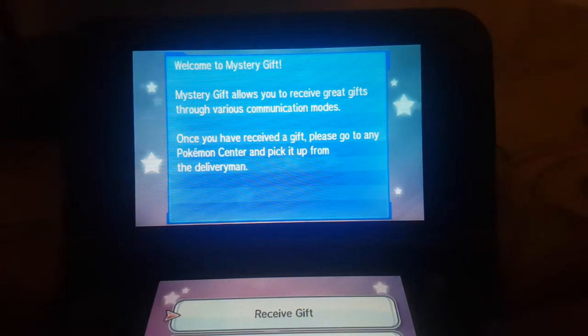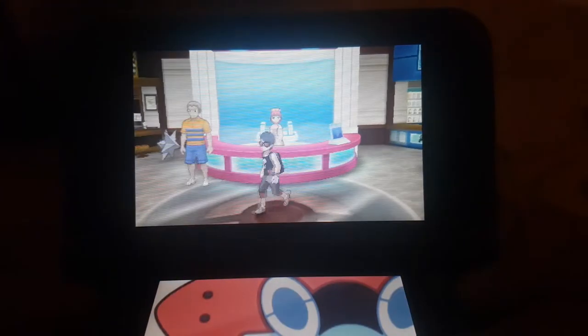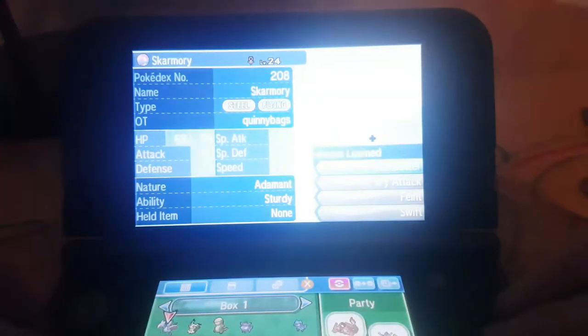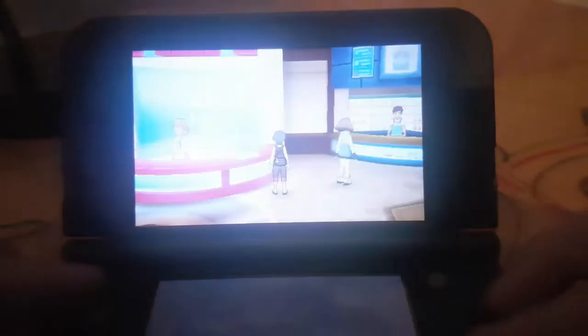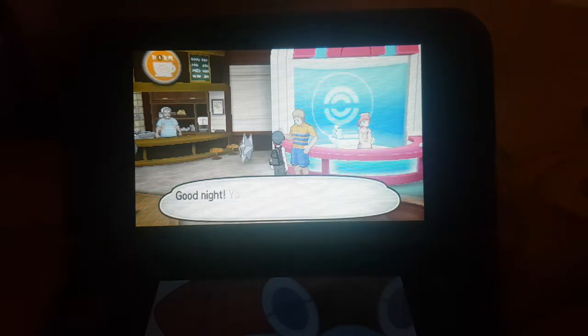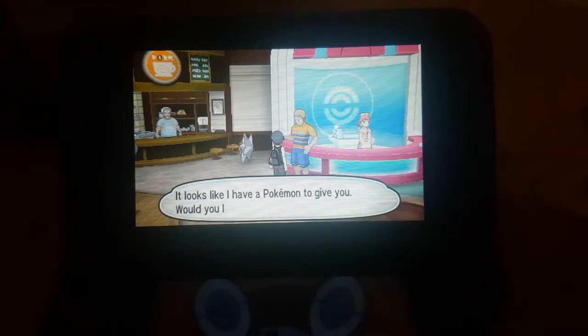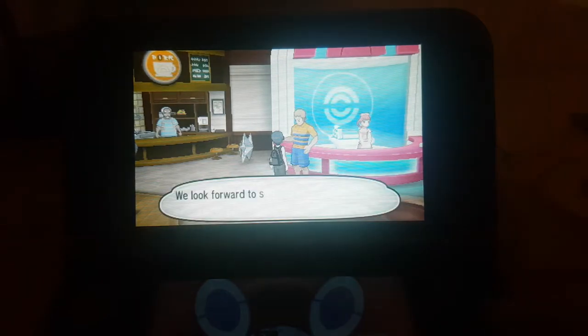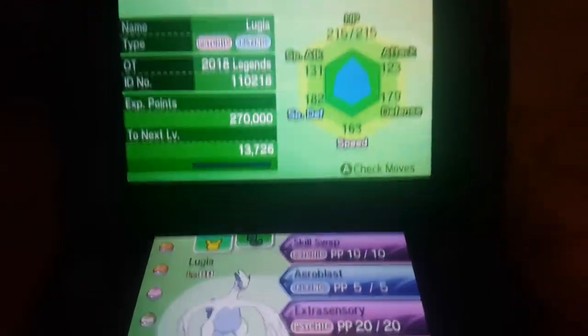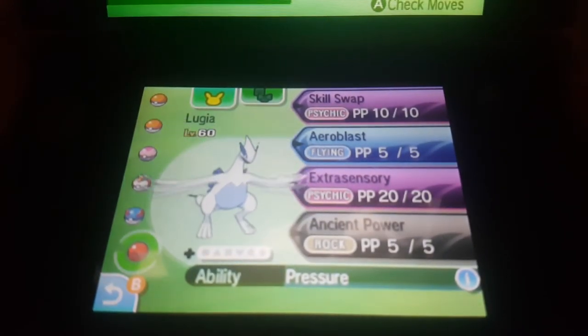'Thank you for playing Pokemon — please pick your gift up from the delivery man in any Pokemon Center.' So we go back and we're already in the Pokemon Center — there's the delivery man right there. Make sure you have room in your party for one Pokemon. Move Blastoise out, go over to the delivery man, and he says 'I've got one mystery gift with your name on it.' Click yes and he gives you Lugia. Just make sure you check the code to see which games it works on, as some codes are for particular games.